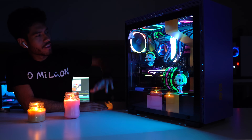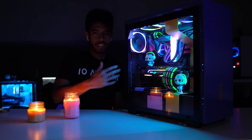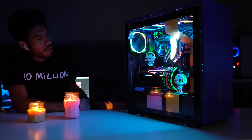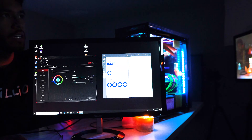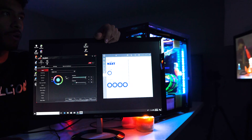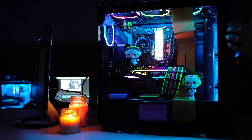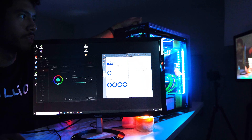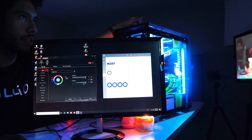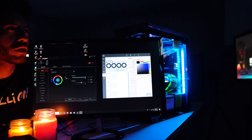The colors ended up matching each other pretty well — it's a lot of colors, but that's the theme so it works. To control the lighting on the PC, we use the CAM program for all the fans, and the Asus Aura program for the two LED light strips — one up top and one on the side of the case. Turning the brightness up, it gets a lot brighter with a hot pinkish color.